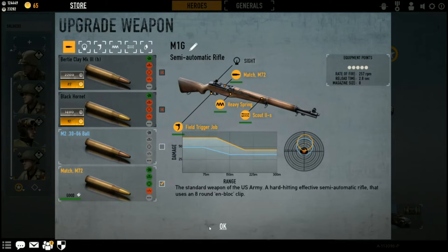When modifying your M1 Garand, you must take into account the bloom and spread of your shots. This weapon is a semi-automatic, and it does not benefit whatsoever from the tight grip perk, as the tight grip perk only affects automatics.